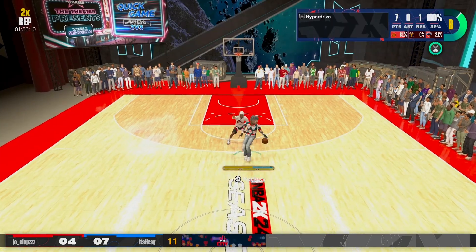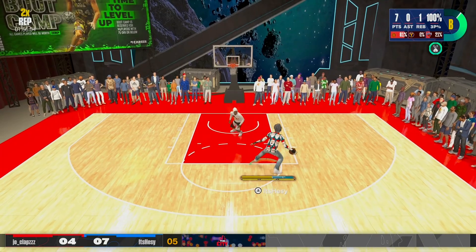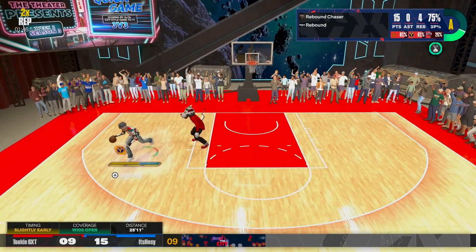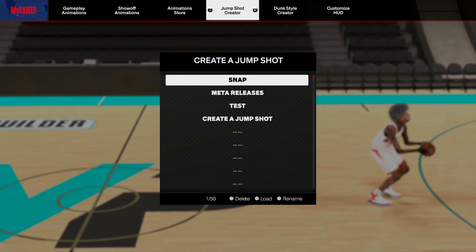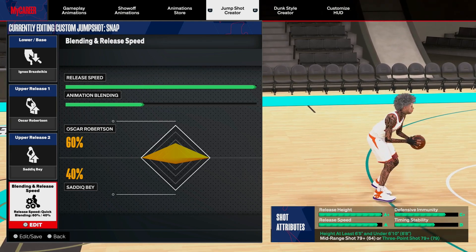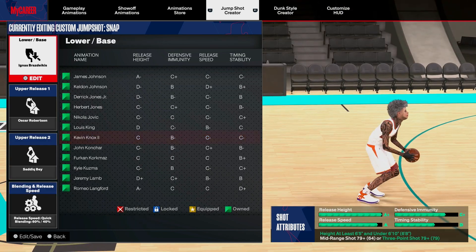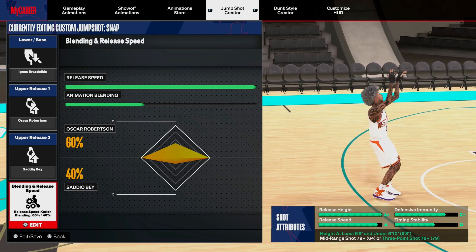Let's go see the second jump shot right now. For the second jumper, this is the jump shot I use on all my builds. Literally every single build I make, if it's a 6'6 or taller, I am using this jump shot 90% of the time. I only have two jump shots — this is my main jump shot. Ignace is my base I use. Ignace Mrzellas — I don't know how to say his last name — but yeah, Ignace base. I use Oscar Robertson as my release and I do 60-40, and this is what I use on all my builds.